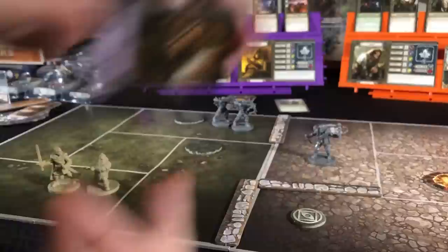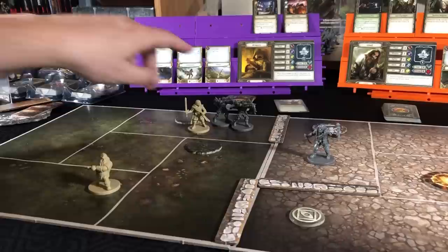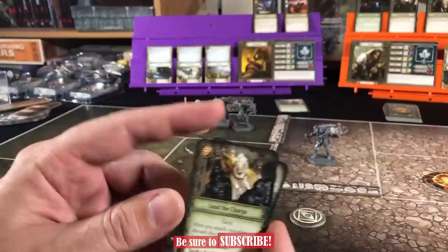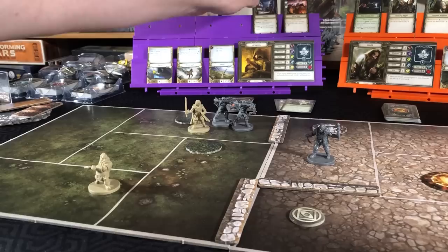And for movement, Aragorn will move and attack. So for a might check, three cards — only one success, which is only going to get us two hits with the sword. One success gets two hits; two successes gets five hits. We don't have any inspiration, so we will go ahead and use Strike Three to add three more hits. So we will be doing four hits total.